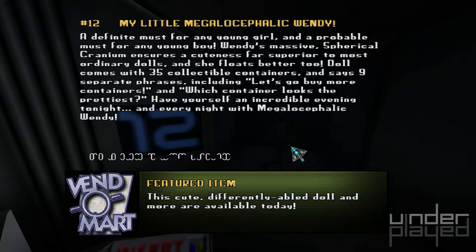Wendy's massive spherical cranium ensures a cuteness far superior to most ordinary dolls — and she floats better, too. Doll comes with 35 collectible containers and says nine separate phrases, including 'Let's go buy more containers' and 'Which container looks the prettiest?' Have yourself an incredible evening tonight and every night with Megalocephalic Wendy.